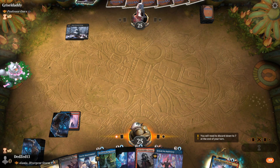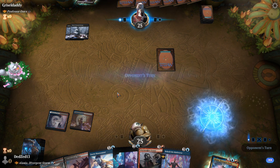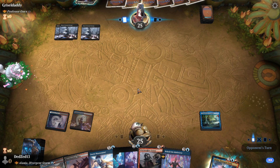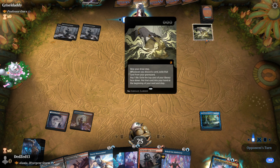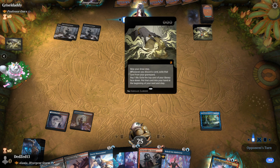The question is, do I go Bloodstained Mire? No, let's go actual land. Then let's go As Foretold next turn. I don't have a counter spell anyway to stop like a Phyrexian Arena or Necropotence — that's gross.